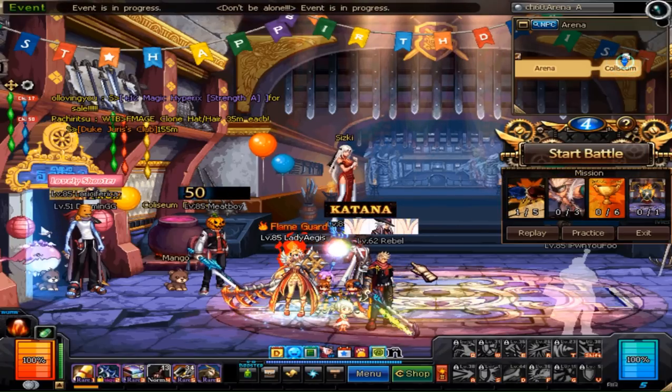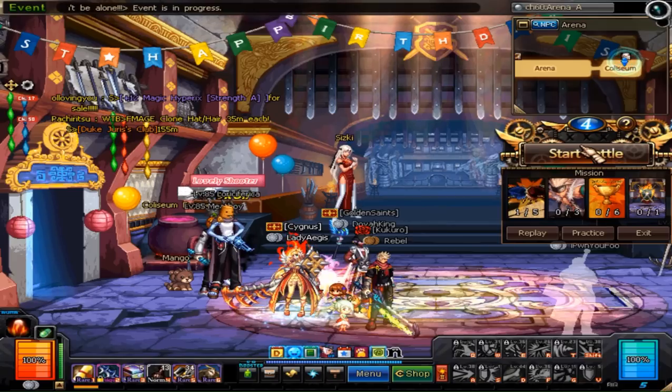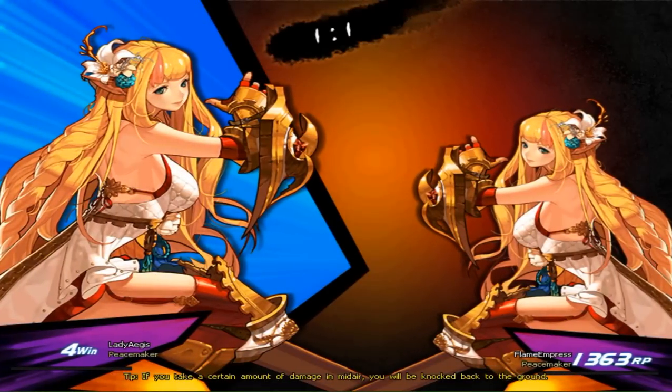Every time you queue up for the Coliseum, you have to not only stay in the Coliseum until you win or lose, but you also have to wager VP to get in. This is part of the reason why people who PvP a lot had easy access to the Coliseum. People like me, who are an Elven Knight, had to get their wins in general ranked and then get enough to jump into Coliseum mode. This is exactly equivalent to how regular PvP works in ranked.